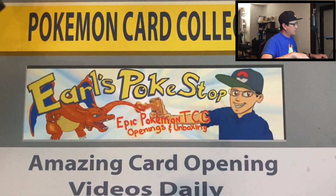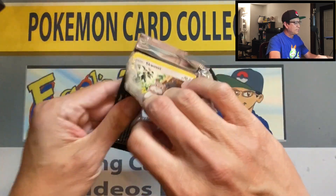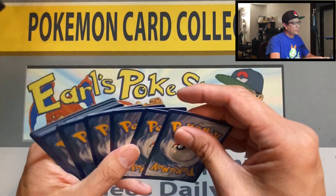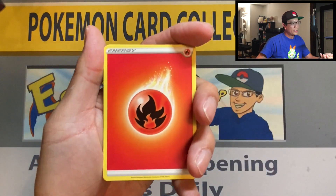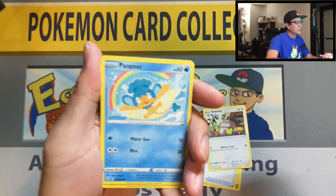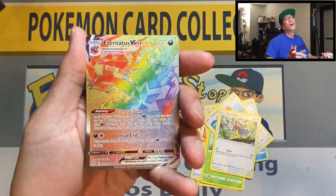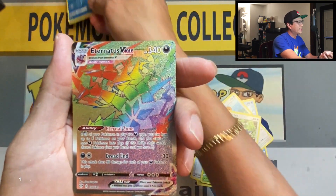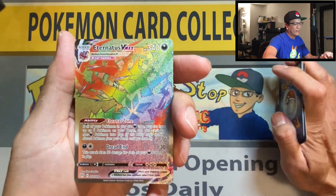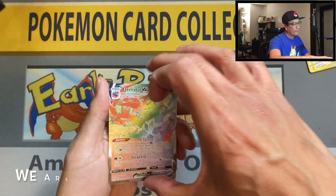We are down to our last maybe 10 packs. Hope you guys are enjoying this video, I do appreciate all your support. Fire energy, steenie, foret, Yell Horn, squovet, shelmet, panpour, tedursa, rookidee, relicanth — reverse… Toxtricity VMAX rainbow rare! And how about that — one gold card and one hyper rare banger!